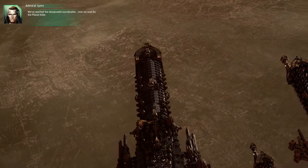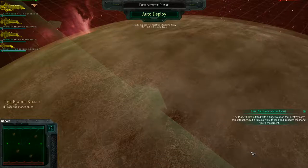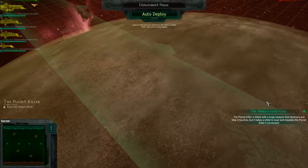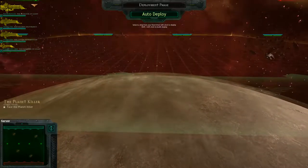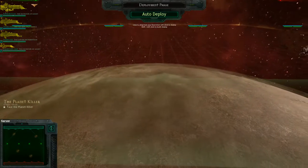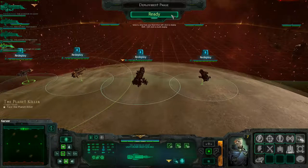We've reached the designated coordinates — now we wait for the planet killer. We play the waiting game. Face the planet killer. The Armageddon gun — the planet killer is fitted with a huge weapon that destroys any ship it touches, but it takes a while to load and impedes the planet killer's movement. Destroys any ship it touches — instantly? This is where a tooltip could be a little bit more specific. This is actually kind of like a breakthrough mission — we've got some defensive space stations, four of them. I'm just going to go straight down the center, which is kind of where I figure the planet killer's going to be, though that's probably a bad thing because we don't want to be in front of it with that big gunfire.